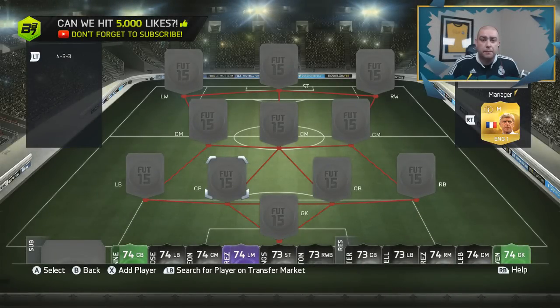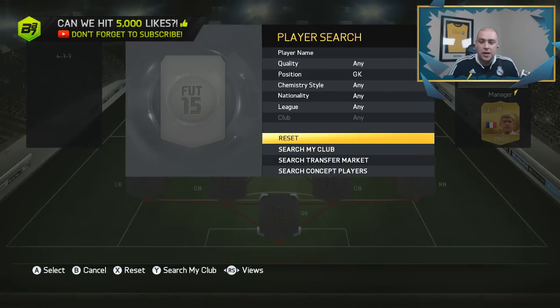Hi guys, and welcome to another squad builder by myself Bateson87. Today we'll be looking at Extinct FC again, and this one is actually a full extinct squad builder because the players are not readily available. By extinct I mean fully extinct or appear very rarely. We're looking at a full silver BPL team with a few of the fresh transfers and also a few of the rare players. Thank you for 700,000 subscribers, guys - that did hit yesterday as I'm recording this video.